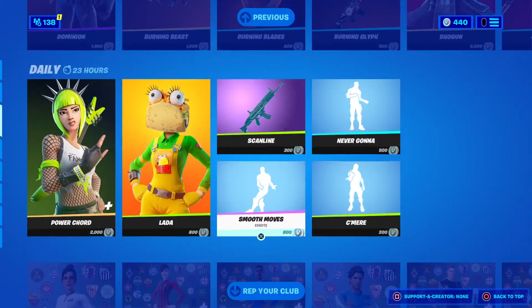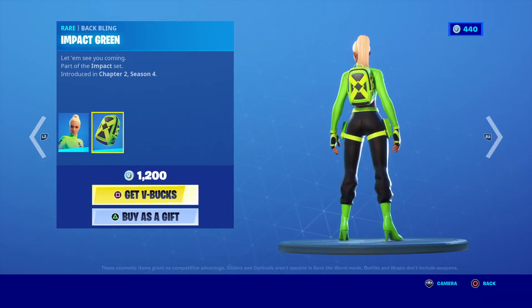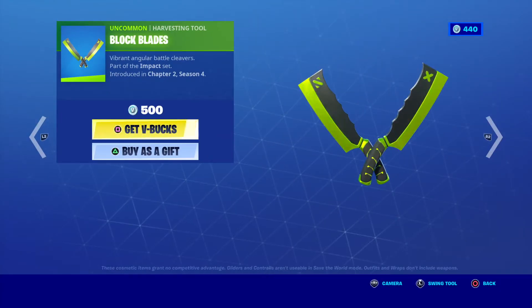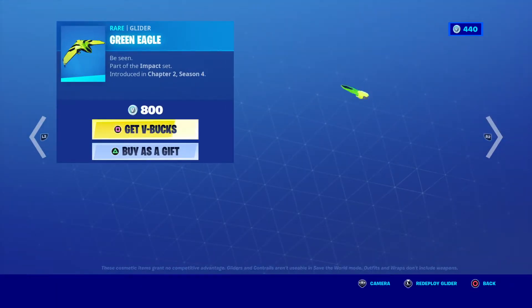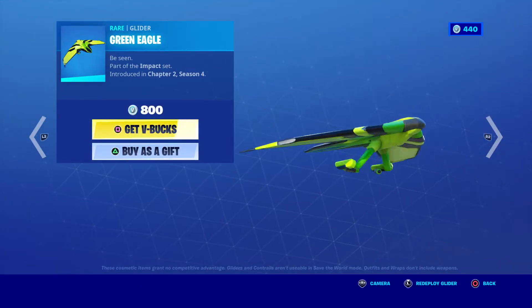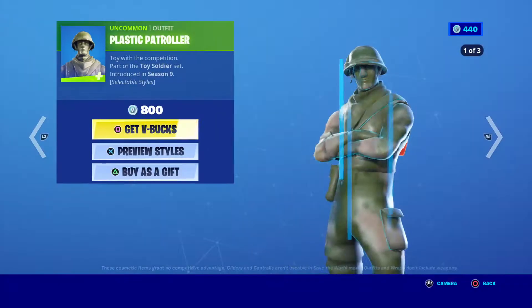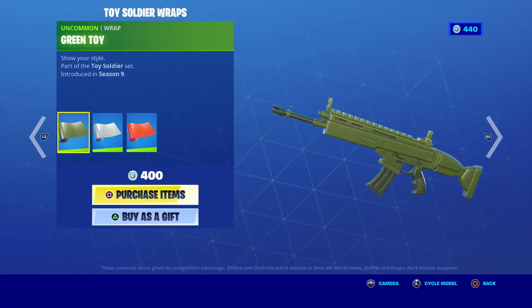Alright, let's actually check over what we got. So we got Karia — someone pronounce that for me. We got the Block Blades, the Green Eagle, and then we got the Toy Trooper and the Plastic Patroller.